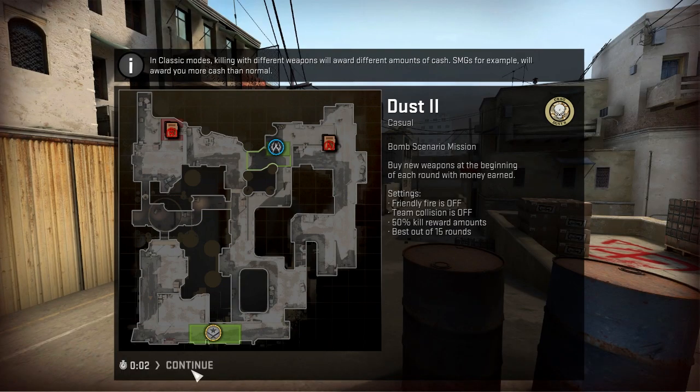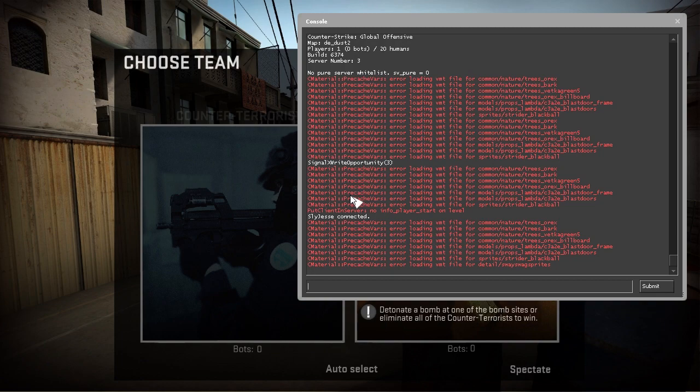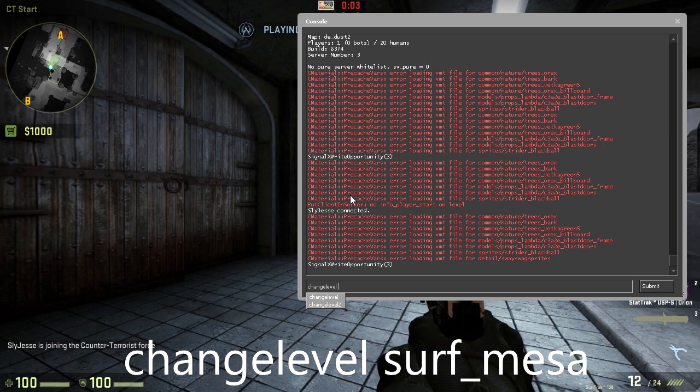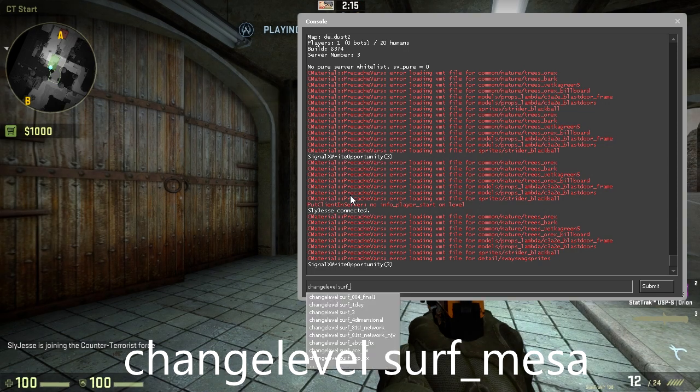Once you're in here, open up your console, which can be found by pressing the tilde key under the escape button. If it doesn't come up, you need to enable it in your game settings. We want to type 'changelevel' then whatever map we want. I want to play a surf map, so we're going to change it to Surf Messer.